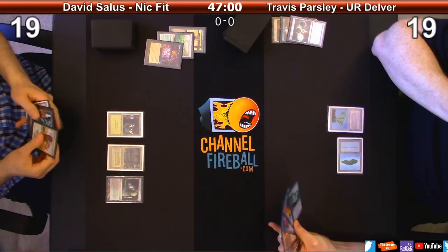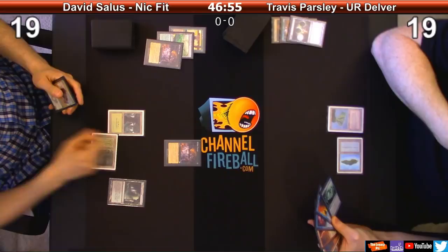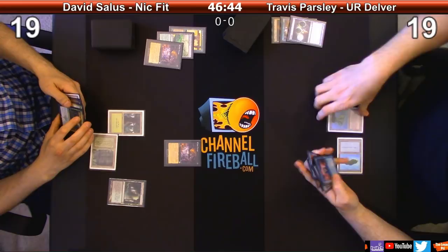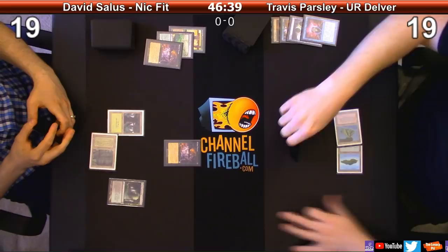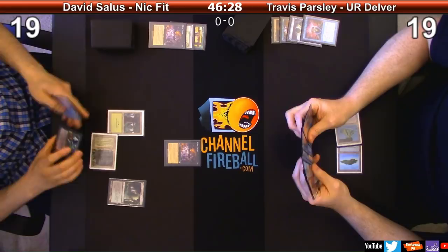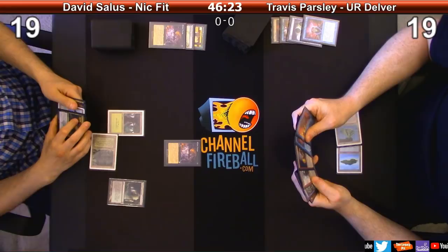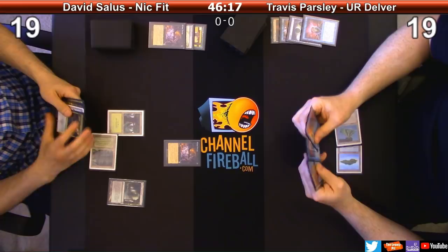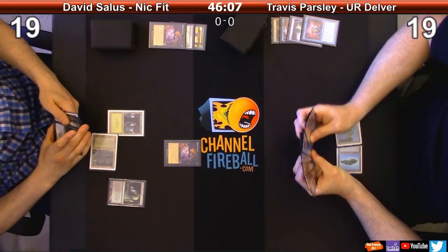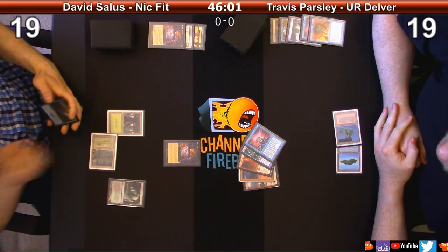That's a good one - you get something uncountable. I'm going to play Carnage Tyrant. Now that you know what's on my hand I'm going to have to do something with that. I'm going to Brainstorm. I'll put those two back. Is this resolved? Force it - grab myself a Force. You have a Vapor Snag and a Brainstorm.